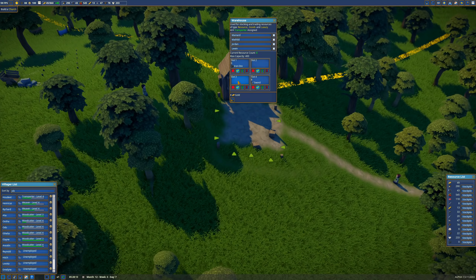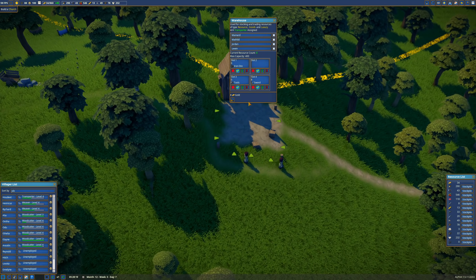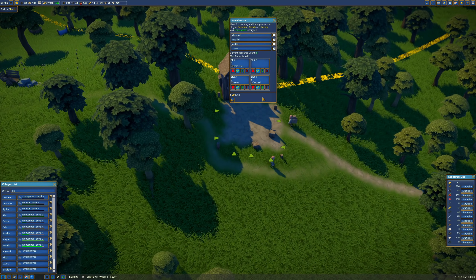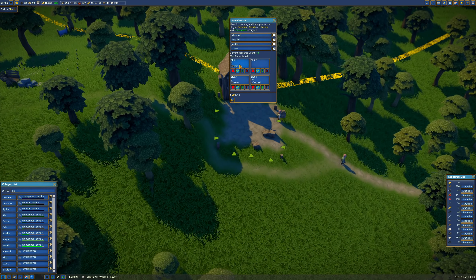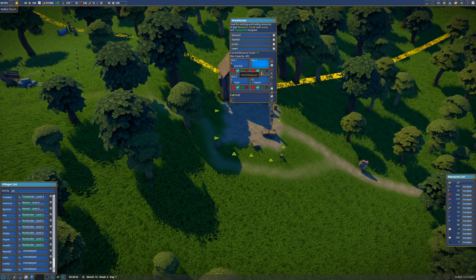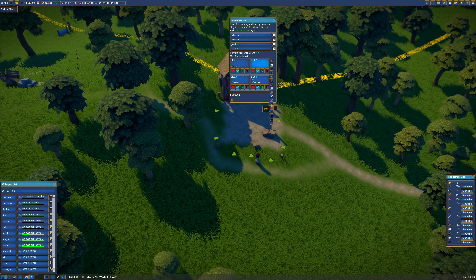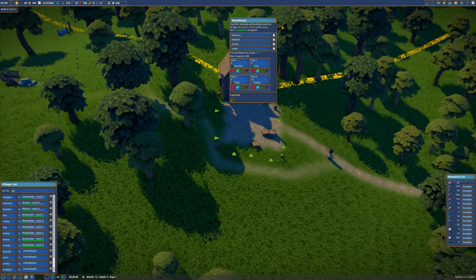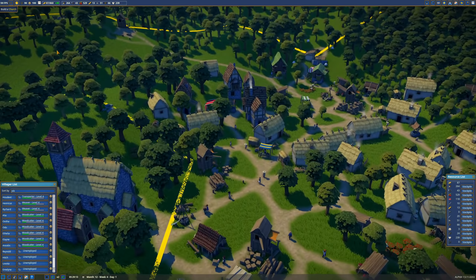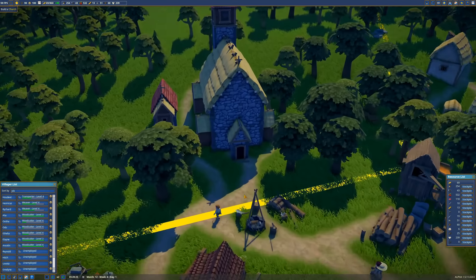We're going to want to store tools here eventually, and store weapons here because this building's going to drop off two weapons. We have iron, we have tools. I don't think we need to store iron ore — the intermediate — but we can. Let's store iron bars here. Nothing for the transporters to do yet until the other stuff gets built. I've got 100 happiness because everybody has their church needs fulfilled.